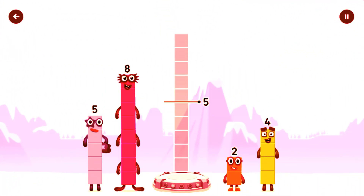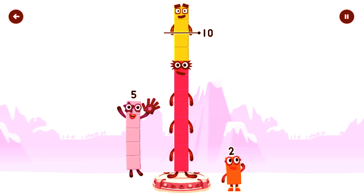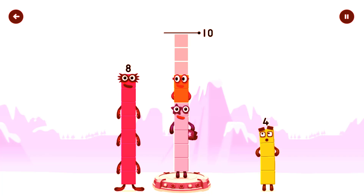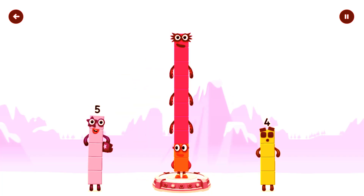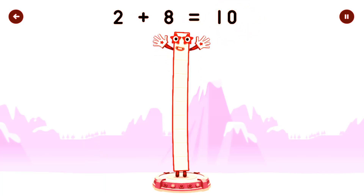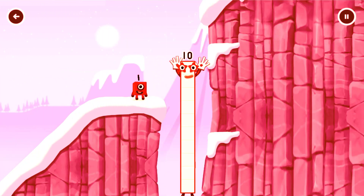Add number blocks to make ten. Eight, four, five, eight, five, two, four, eight — you cracked it. Six, two plus eight equals...